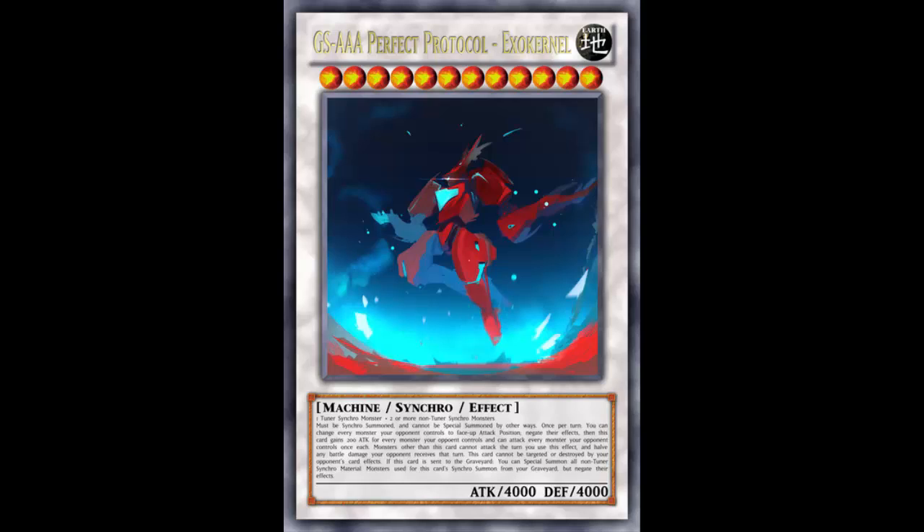This is GSAAA Perfect Protocol Exo Kernel. It's a Level 12 Machine Synchro Effect Monster, EARTH attribute, 4000 ATK and 4000 DEF. Those are actually Quasar's stats.